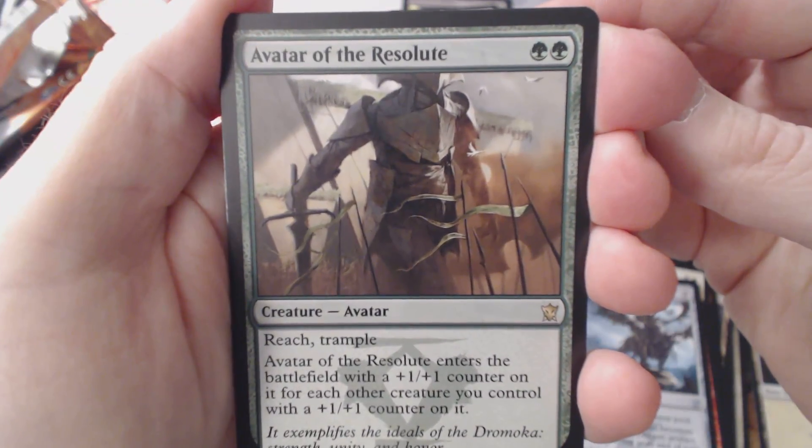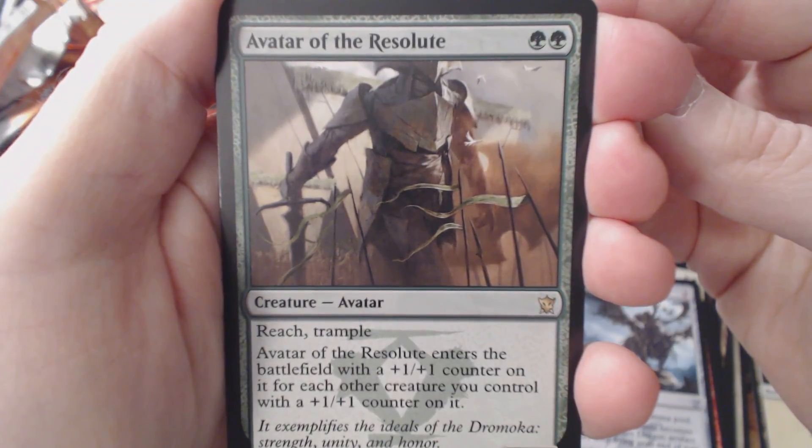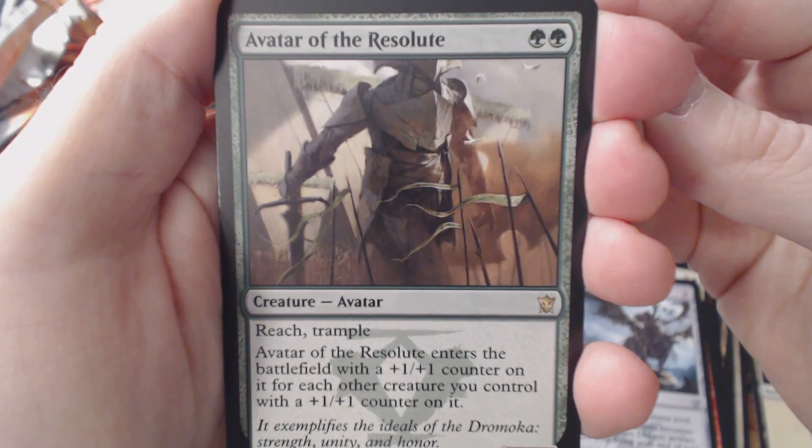It's only two green, three power, two toughness. Reach. Trample. Avatar of Resolute enters the battlefield with a plus one, plus one counter on it for each other creature you control with a plus one, plus one counter on it. I suppose that's not too bad.